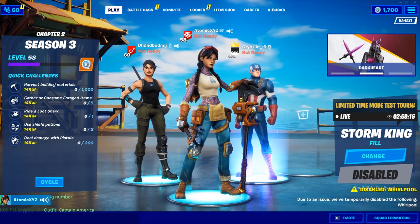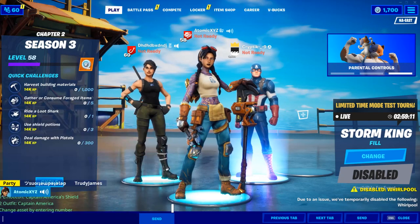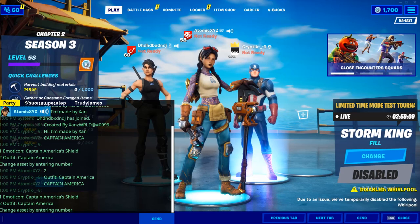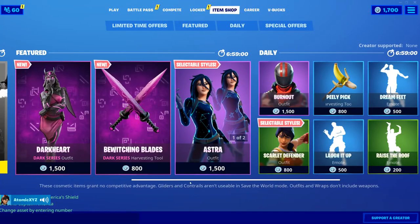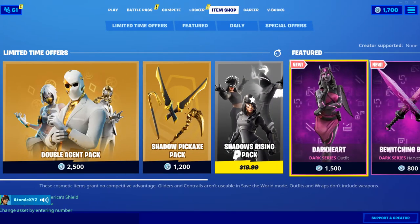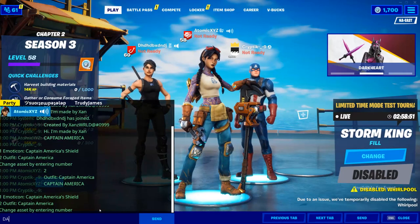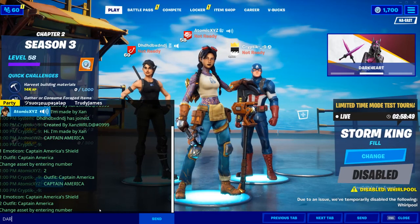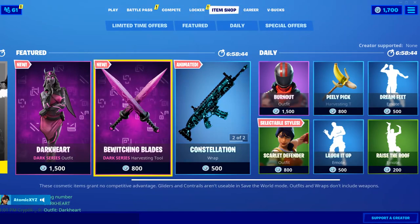You can also put on his back bling — just type 'captain america' again and select the back bling. These are his back blings but you have to type something else like 'shield.' You can also do any of these other skins. For example, if you want Dark Heart just type 'dark heart' and there you go, you've got Dark Heart.